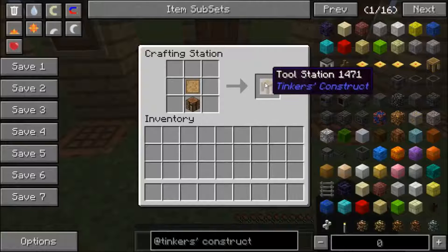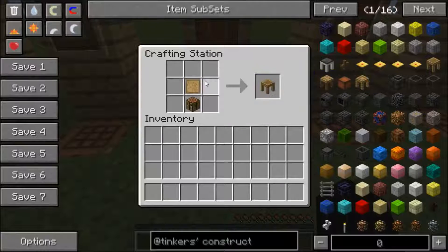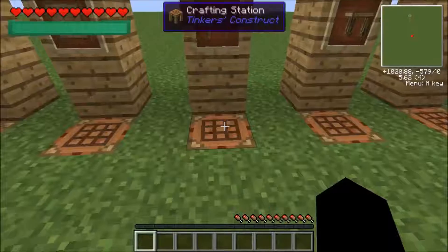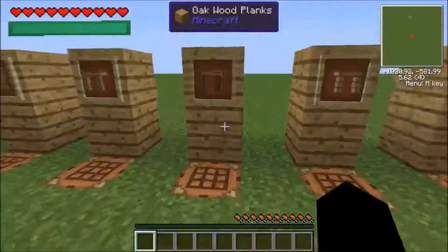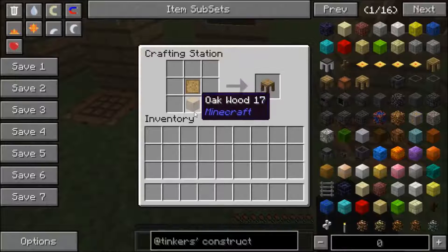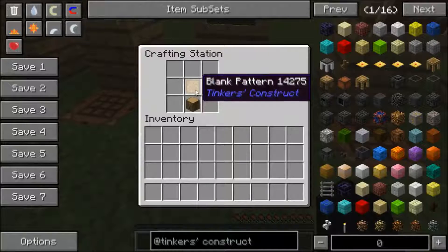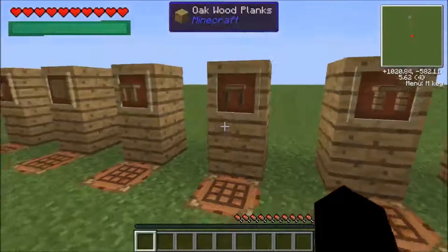The next thing you're going to want is a tool station, created by a crafting table with a blank pattern on top. Then you're going to want a part builder, made by putting an oak wood log with a blank pattern on top.